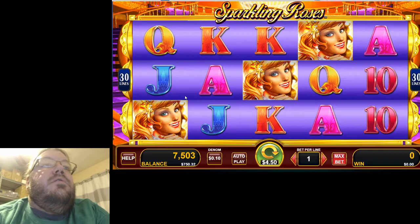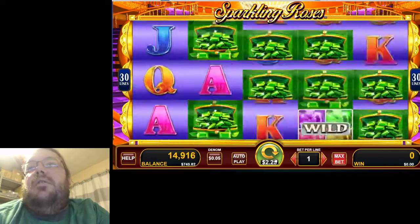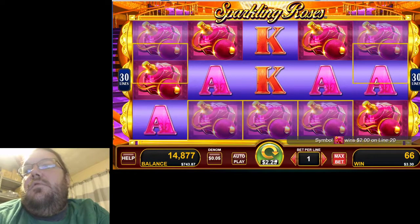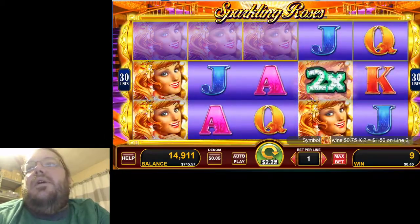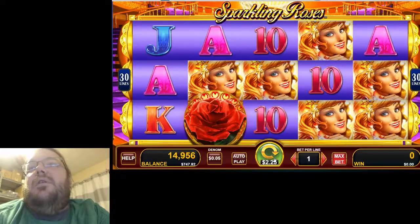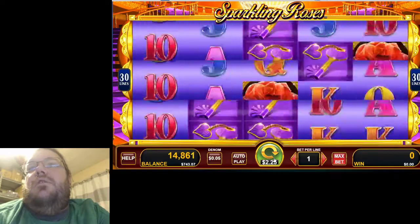Let's play through the rest of happy hour and get our maximum double points. Five cents, two and a quarter, let's do it. Wilds didn't line up. Come on roses. Perfume bottles — six bucks! The line pays aren't the greatest but the multipliers can line up. There's a 2x — didn't line up but we got something at least. 4.50. Three roses get you the bonus. Two dollars on five-of-a-kind perfume bottles.